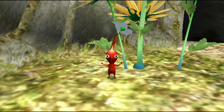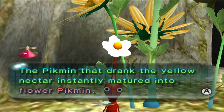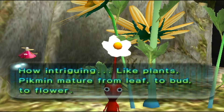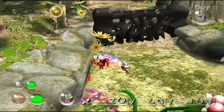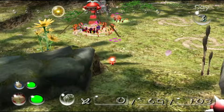It's interesting to see how the Pikmin blossom into flowers. Pikmin that drink yellow nectar instantly mature into flower Pikmin. The ship notes it appears they have enhanced motor skills from the nectar — what a wondrous nectar. How all Pikmin mature from leaf stage up to flowers is fascinating. Captain Olimar, you must share this information with Louie.